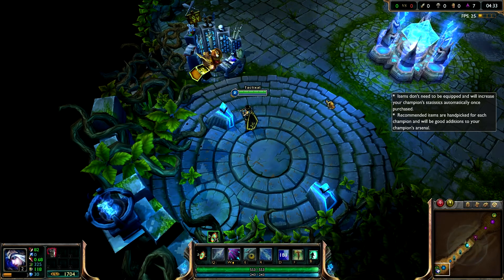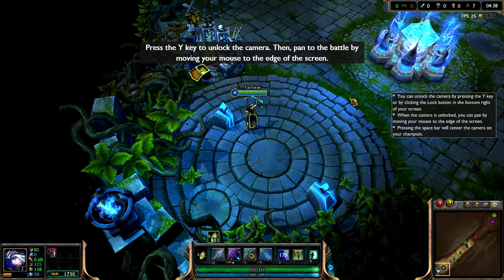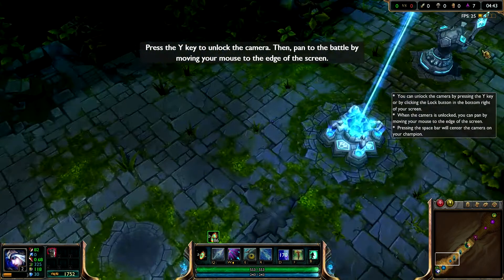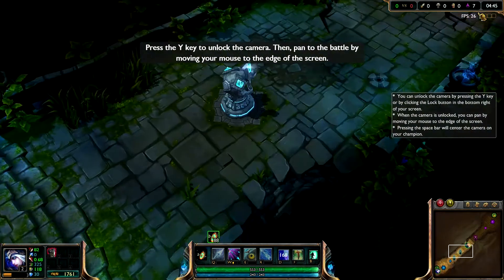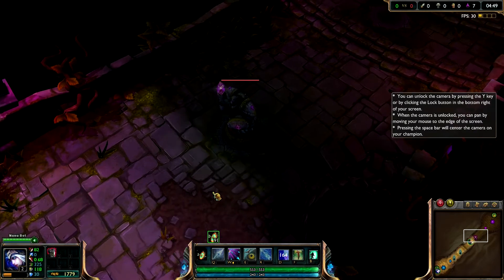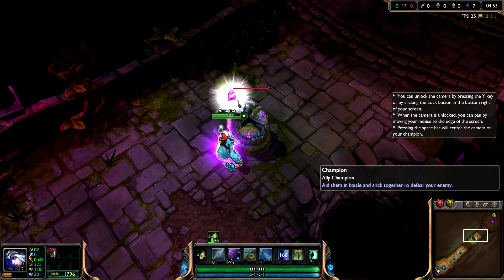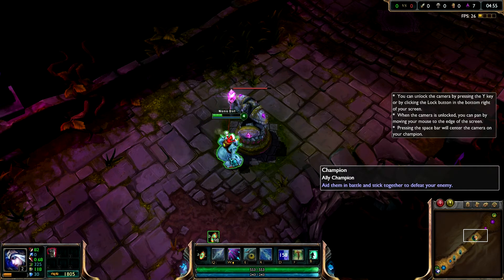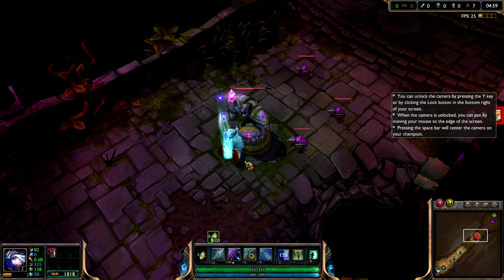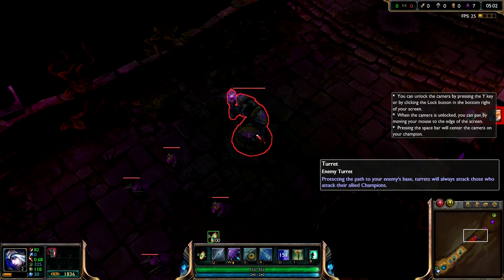An Allied Summoner has sent their Champion to assault the enemy defenses. Unlock the camera and pan over to see how the battle is progressing. By attacking this turret without any support, this Champion is receiving the full brunt of its devastating blows. Always be wary of enemy turrets. Turrets will come to the defense of friendly Champions who are under attack.